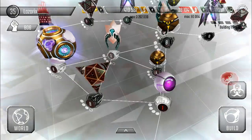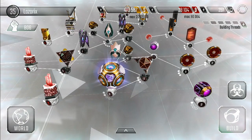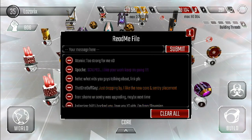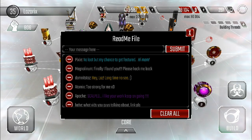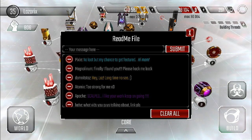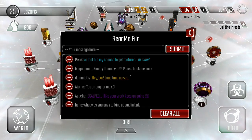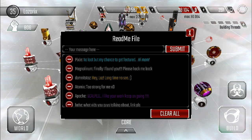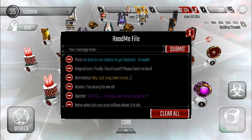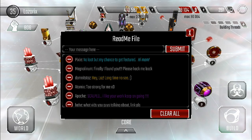After they take the sentry, they go after the core — with the shield on the core it's going to take them extra long to get through. Really going to help, so that was a great suggestion by you guys. Let's go take a look at the readme files you left. The first one comes from Pixie: 'No loot but my chance to get featured, hi mom!' That's great. Magnelonium says 'Finally found you, please hack me back' — yes we did, and I will show that in a second.